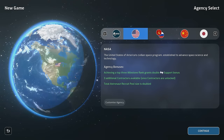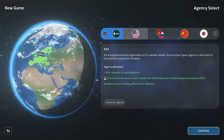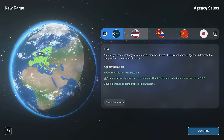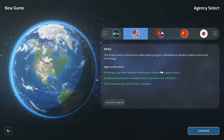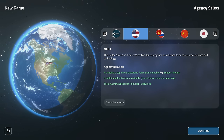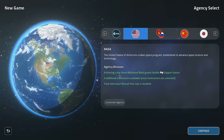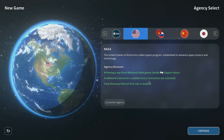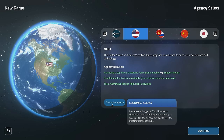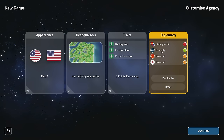We have five different agency choices. I'm going to do two playthroughs — one on YouTube and one on Twitch — with two different space agencies. For YouTube, I'm going with the good old US of A. On Twitch, I might choose Japan to see how different it is. So let's get started with NASA — the United States civilian space program established to advance space, science, and technology.